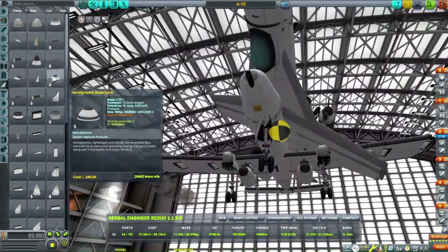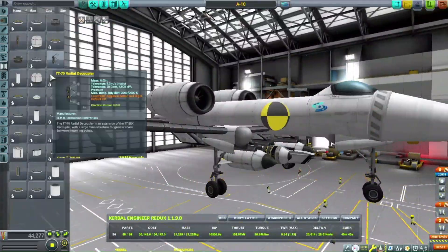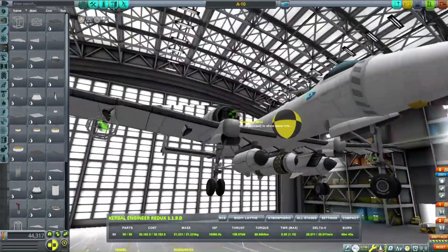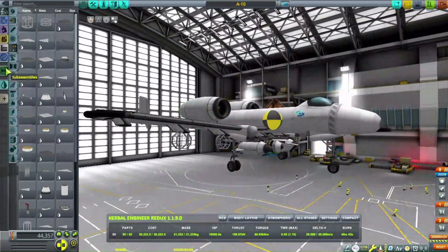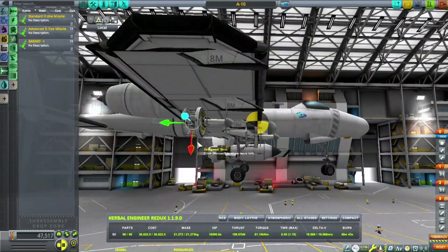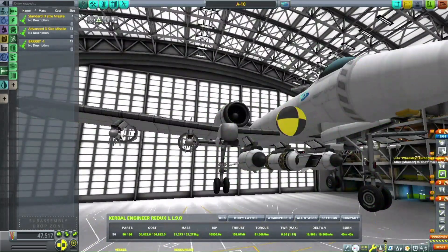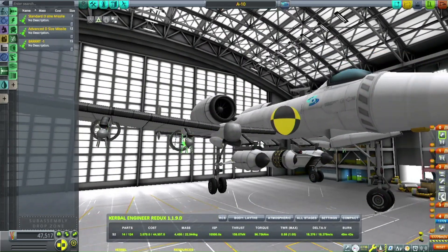We're going to completely yank a guided missile off of the F-18 that I made in an earlier video — go check that out — and put that on the bottom. Then some little missiles that I use for pretty much everything, even though they really don't do any damage, but hey, I got them to fly straight finally.